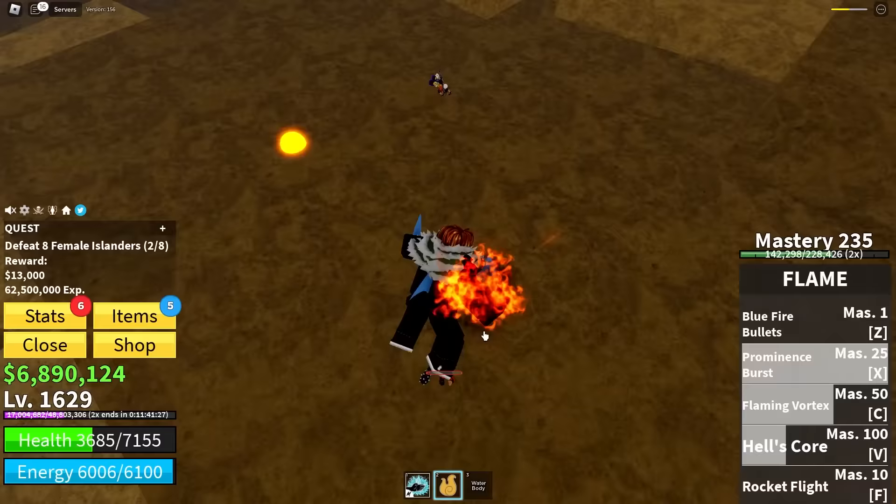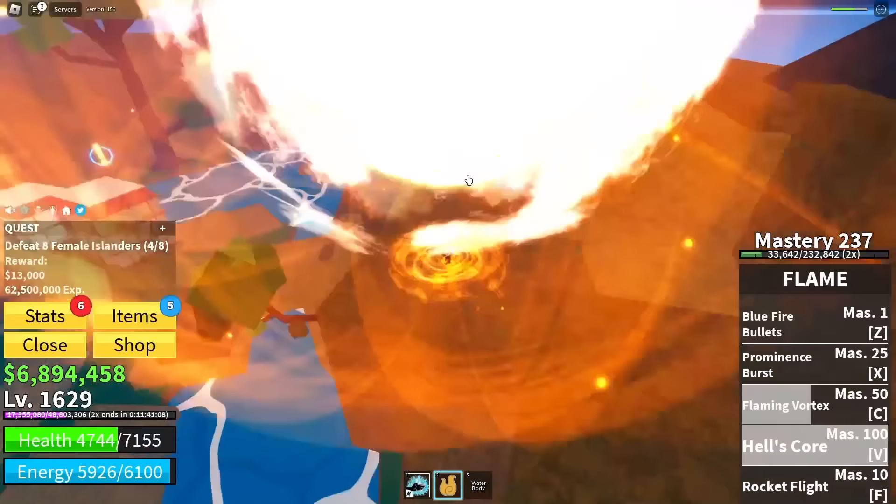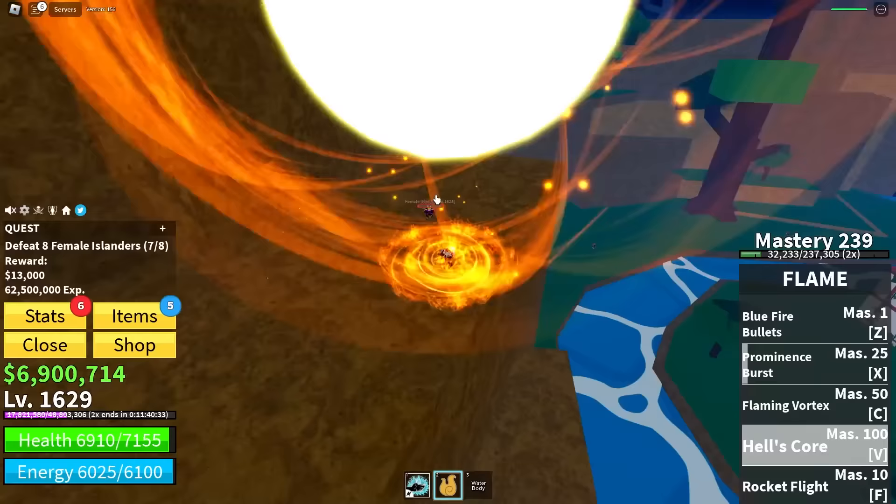I can't believe it. I'm too powerful for my own good so they had to nerf me — with all of my 1600 levels. All of my moves set down fire. This fruit is really fun. Becoming Ace, also really fun. The sphere does about 6k — not the biggest damage but it looks so cool. Fire fist. Only one more to complete the quest. And we finish it with the best move, of course. It's only natural.